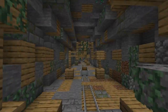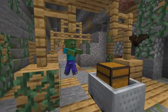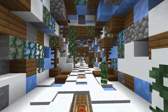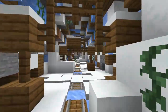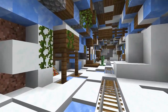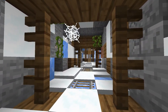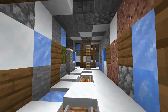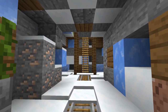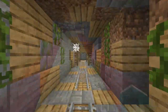Up next is the Better Mineshafts mod. This mod adds biome-themed mineshafts such as desert and snow variants. They also have vertical sections and scattered abandoned workplaces, which adds a lot of life and variation making them feel like they were really inhabited at one point. These mineshafts are scattered throughout the world and aren't that rare — I found two in a matter of minutes in spectator mode while recording.